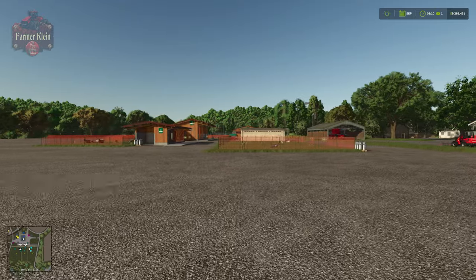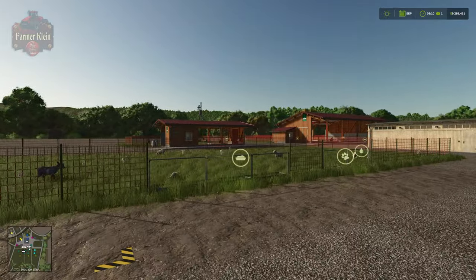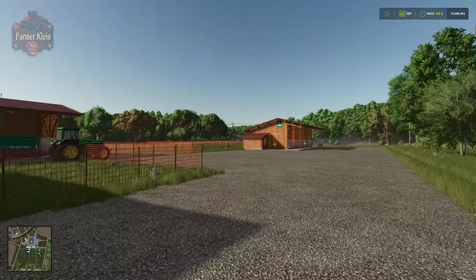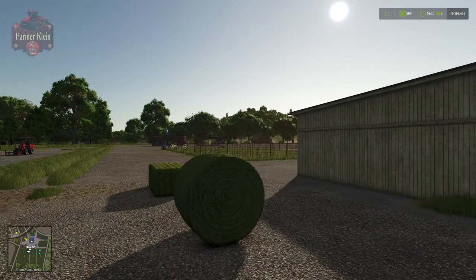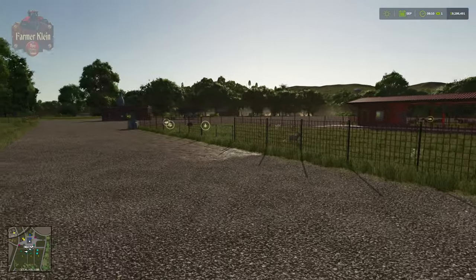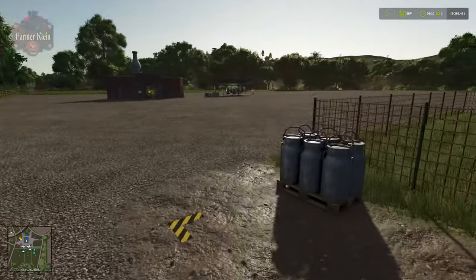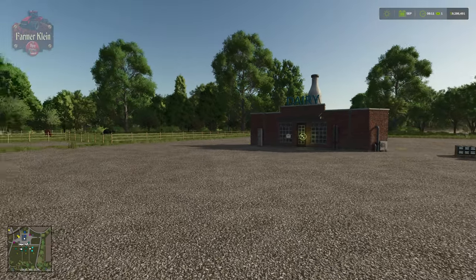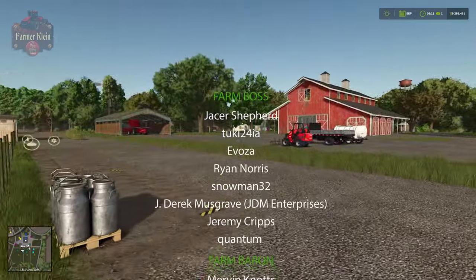That wraps up everything you need to know about goats and how to care for them in Farming Simulator 25: where to place them, how to customize your pen using the new dynamic pastures feature, how to buy your goats either at the farm or at the animal dealer with a trailer, what and how to feed your goats in bale or loose form, how often goats reproduce, and where to take your goat milk to either process it into additional products or sell it. I'd love to know your thoughts in the comments below. Until next time — happy farming!